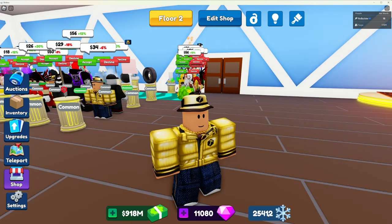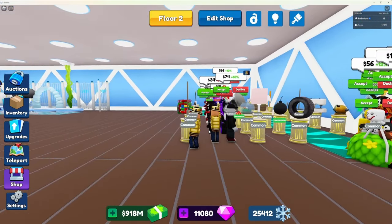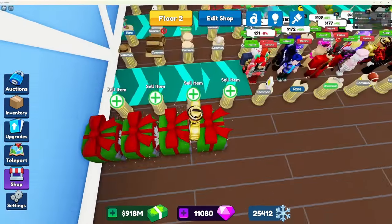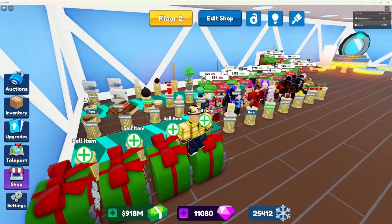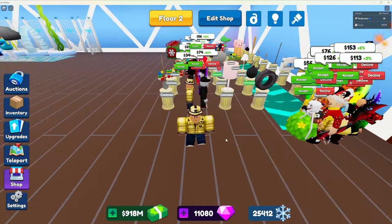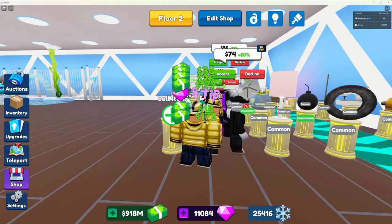Right now we have 25,412 and we're going to accept all of these offers and see how many more we can get. The coolest part is you can find the Christmas safes in the auction while doing this. I found two of these just while collecting these items right here, and you also get gems because this is the gem farm — but you also get snowflakes.